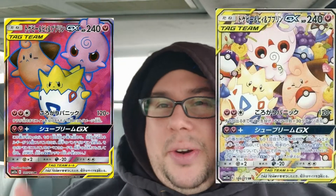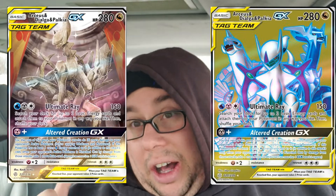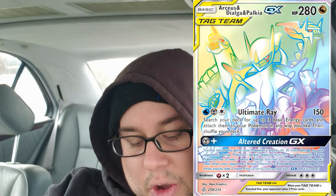This card right here is cute as heck — I really want it. There are several variants but we're looking for the three babies. We're also seeking out the creation trio. This is the regular form, this is the full art form, there's an alternate art which I'd really love to get — that statue is just cool — and then there's the hyper rare.